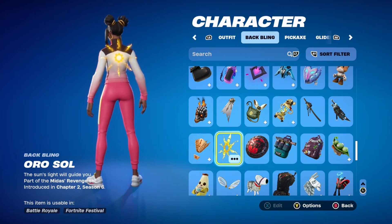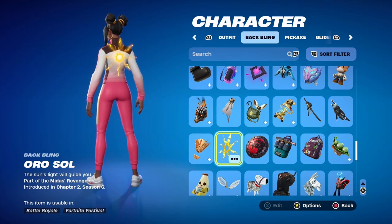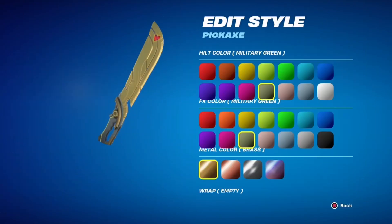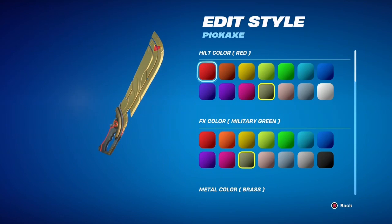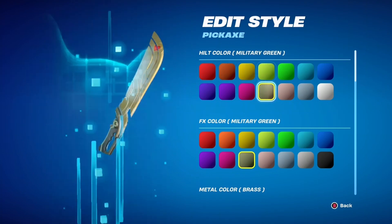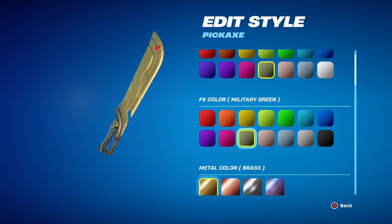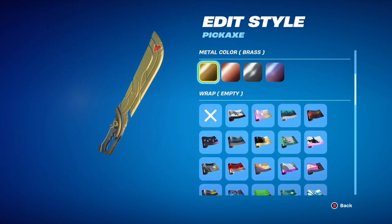I really love the Cold Cutter pickaxe with this one because it accents the gold in her outfit with a military green that actually reads more like a dusty gold tone, which I really like. I then chose a brass color wrap that also gives off more of a gold tone.